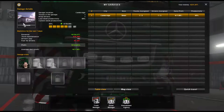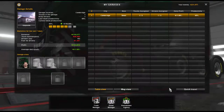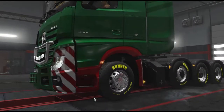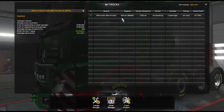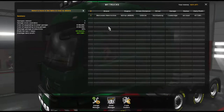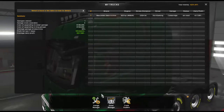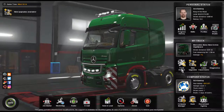So what we're going to do is get two new trucks today and two new drivers. We could upgrade the garage as well and make it a five-truck garage, but we're not going to do that just yet — we need to get some money in first. Let's have a look at our trucks: the Mercedes New Actros, 625 horsepower — that's our one that we are currently using.